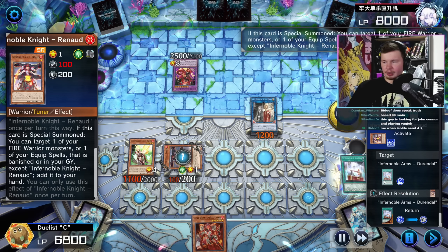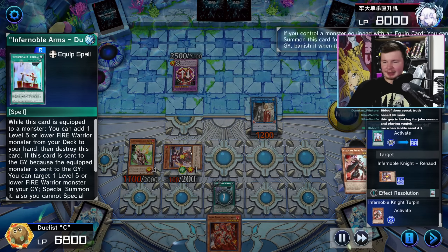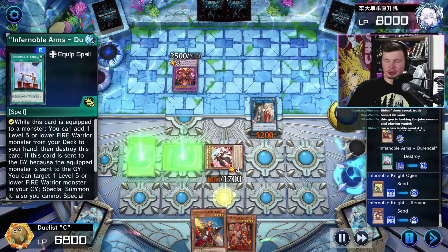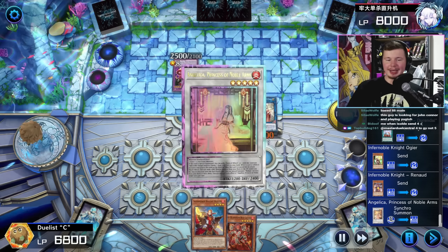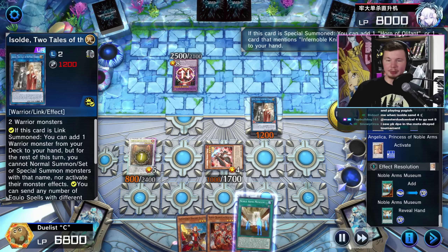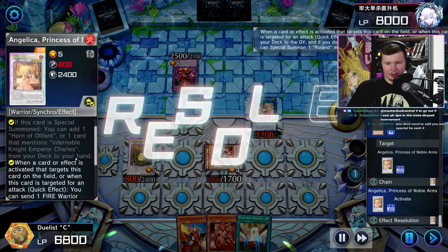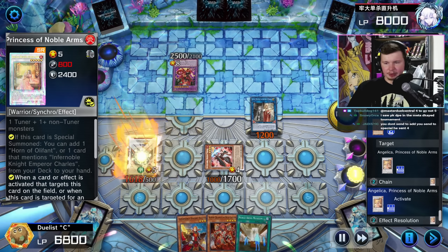Then we go for Renault - Renault adds the Durandal. Durandal equips to Renault. Then we go for the Graveyard effect of Turpin to special summon it. Durandal can pop itself to search a Fire Warrior from the deck, as Vanquish Soul players might already know. He sent four to grave and searched the Quantum Red Layer with the first effect. Summoning Angelica - Angelica searches the Field Spell. That's crazy that she searches that, especially since it's not a hard once per turn.